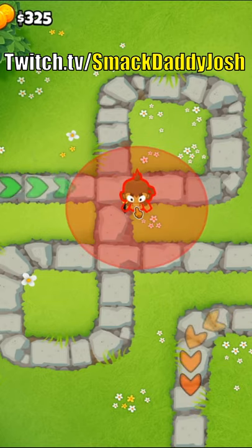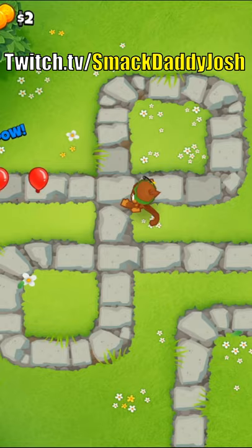This is my half-cash guide for BTD6. It isn't map-specific, so it should help you guys out quite a bit. I like to start with a dart monkey or submarine, and then save up for either a ninja or a hero like Quincy.